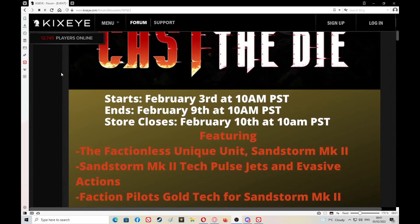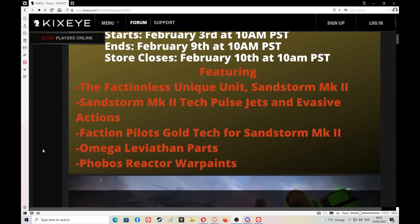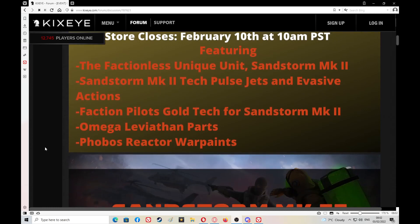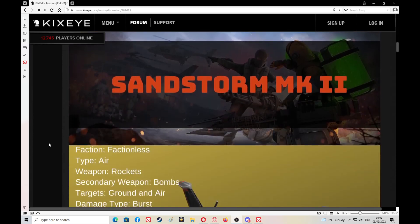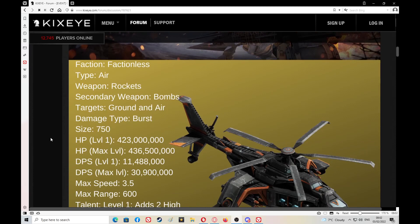The store closes on the 10th at 6 p.m. GMT, featuring the factionless unique unit — the Sandstone Mark 2. This is actually not entirely true because you can put a faction to it. The Sandstone Mark 2 tech includes jets and evasive actions, faction pilot gold tech for the Sandstone Mark 2, a mega light Leviathan parts, Phobias parts, Richter parts, and wall paint. Here's the Sandstorm — the factionless Sandstorm type. Air rocket weapons, secondary weapon bombs, targets ground and air, damage type burst.